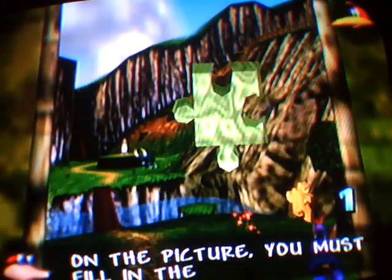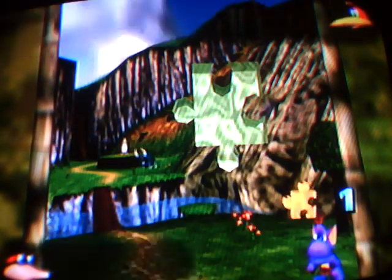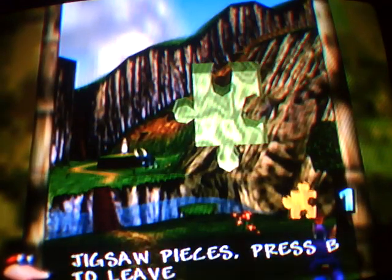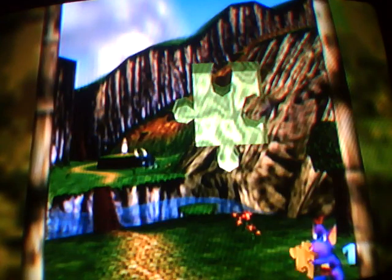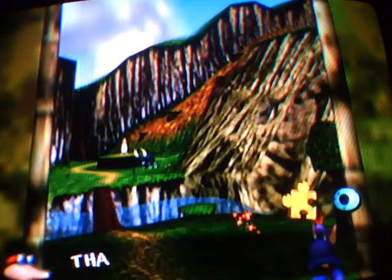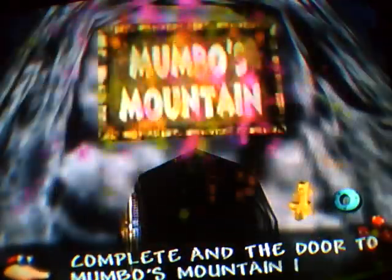Damn right I found a Jigsaw piece. You put your Jigsaw pieces into the world, but once you've filled the picture up you can't take them back. Say there were two pieces and I only have one — I could put my piece in and take it back if I wanted, but seeing as I only have one I can't take it back. So it's just unlocked a level. Ta-da! Mumbo's Mountain.